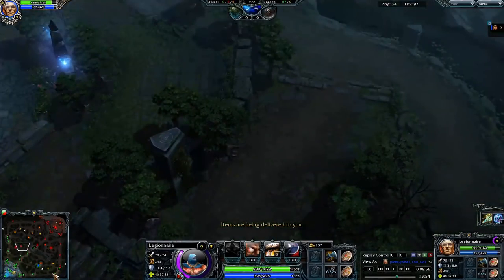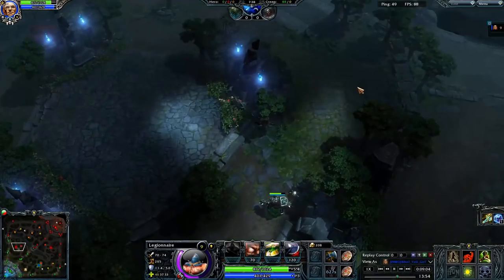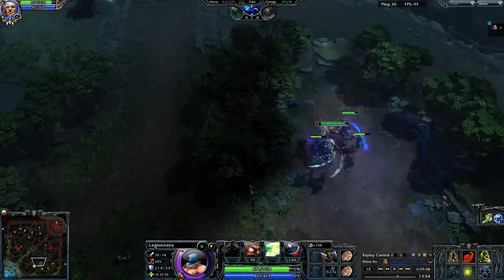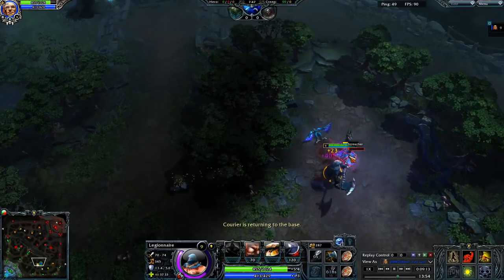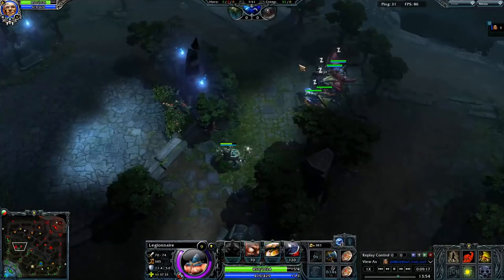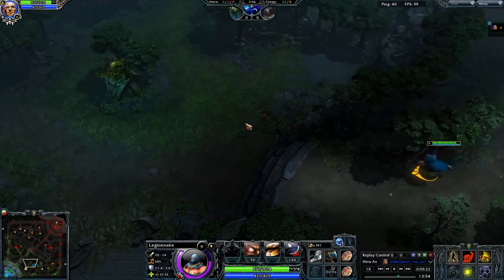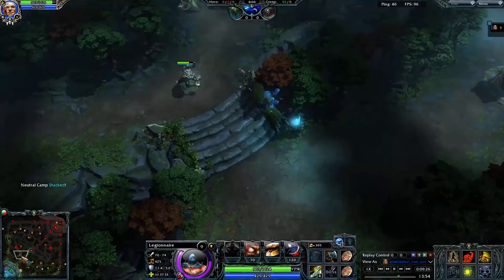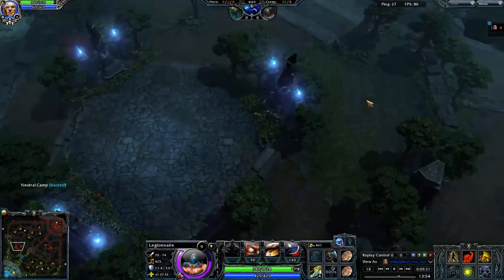We send the Skeleton King back over to the ancients, continue to farm, and will now triple stack the jungle. We have enough gold for our Striders and a TP. We build Whispering Helm into Striders — now we have some mobility. We kill the hard camp once more before the 8-minute mark spawns. At 7:53 we wait for the clock, stack, run the creep down, and we've cleared all four of the jungle camps. We're able to kill all four without using terrifying charge at all, and we have a triple stack on the ancients.